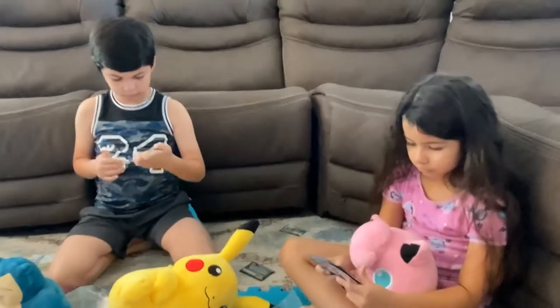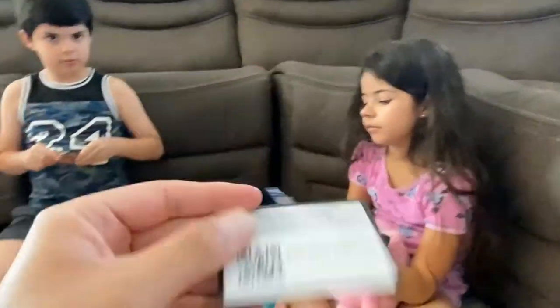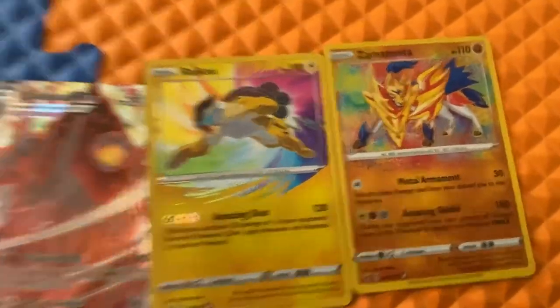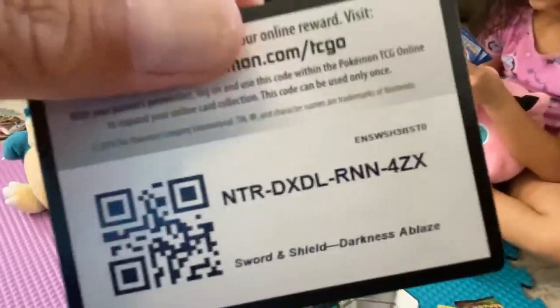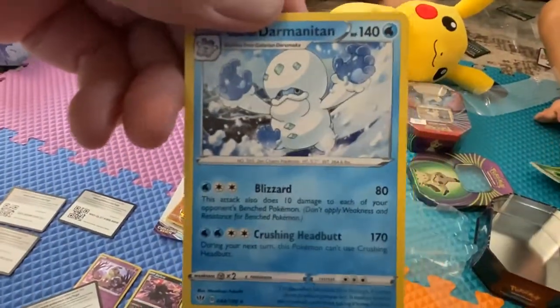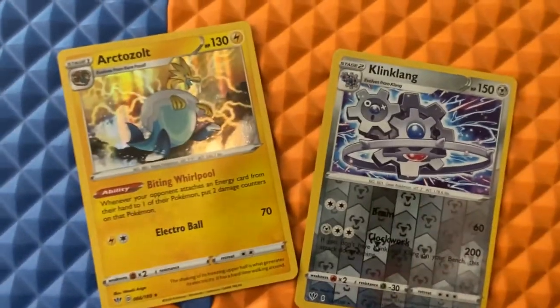What do you have mama? Papa, you're opening one more — whoa, a white coat card! I can't believe you guys got two amazing rares and a full art. Another coat card! I got this and this and a white card. I can't believe you guys — whoa, what is that? Look at that shiny one! And then the mechanical engineer — this one's cool, I like this one.